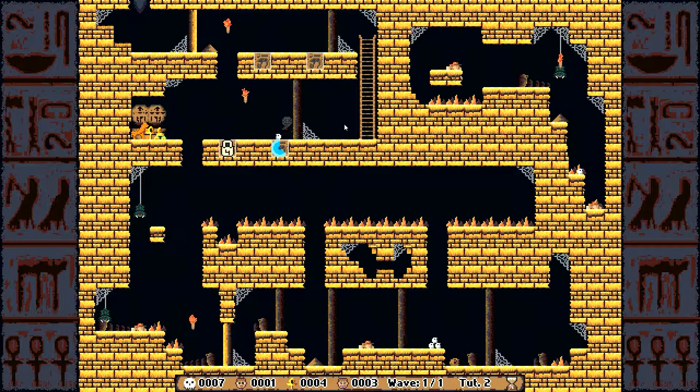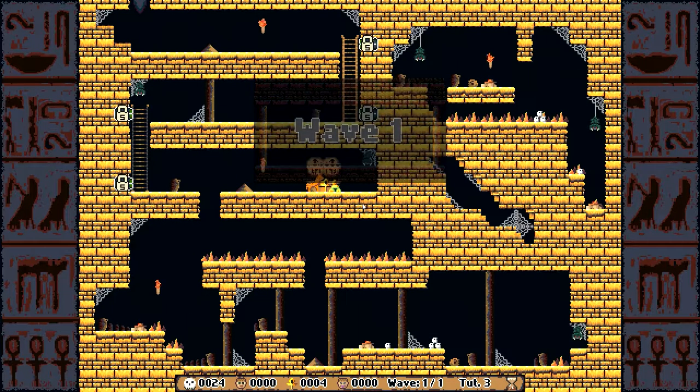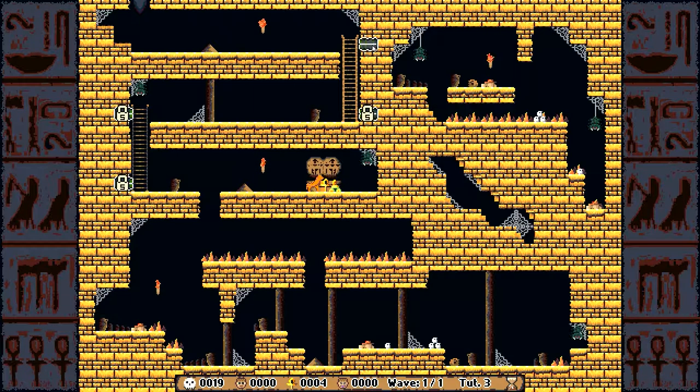This is a very good game, I really like this game. Next level. What is this? This is some sort of a spike trap, I think. Let's test it out. Yeah, it is some sort of a spike trap — or like, a dark trap. I should have used it earlier.